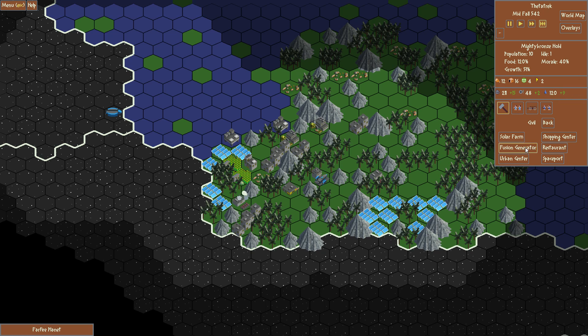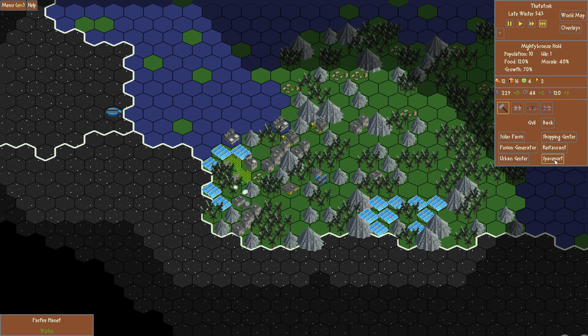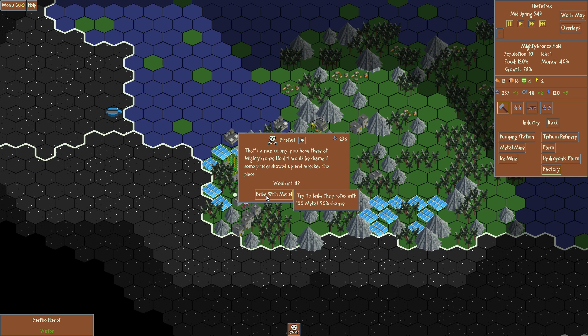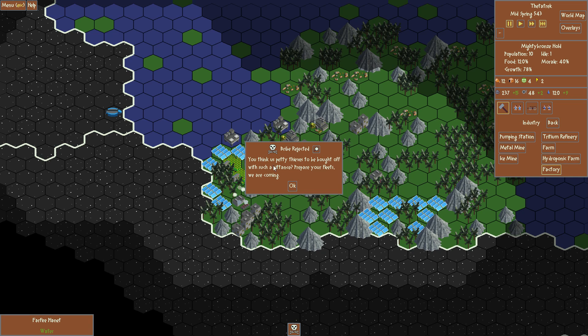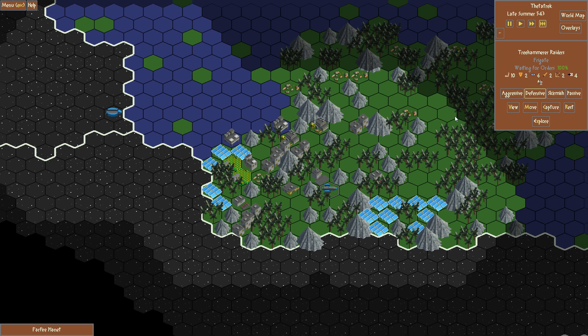There are ways of boosting morale, like the shopping center, which uses consumer goods — which we don't have. We need to get a factory for that. Oh, more pirates coming anyway? The fighter is here. Perhaps we should build something more than just a frigate.